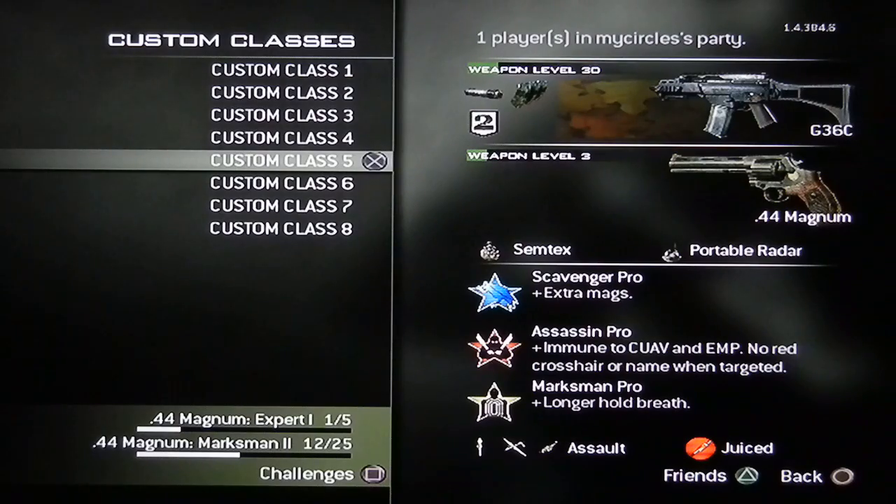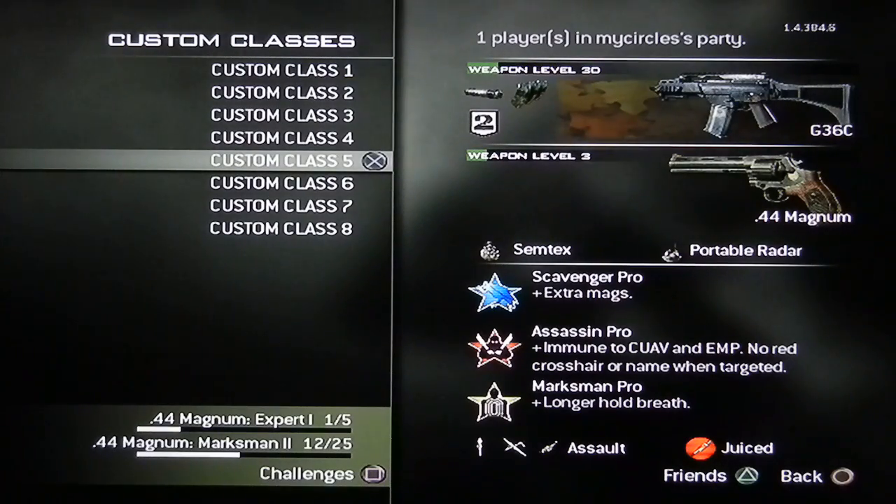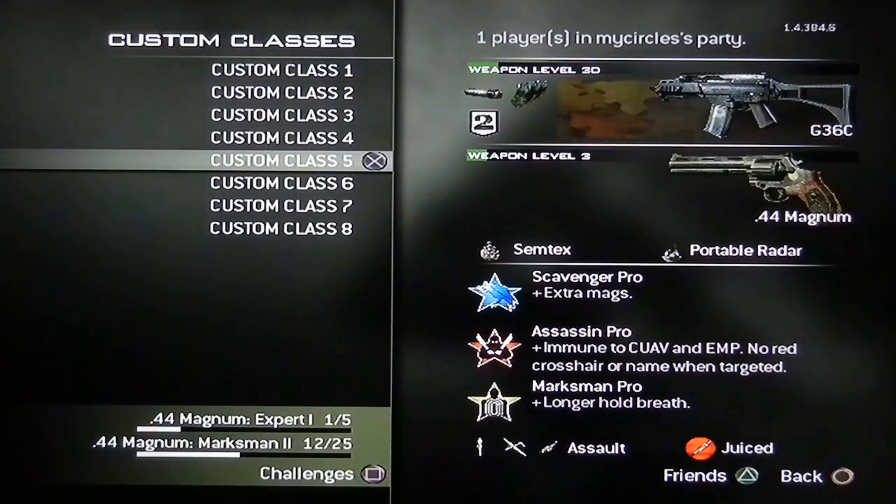44 Magnum — I was trying to get it to a Kimbo, obviously a Kimbo, but I was trying to get it to Tactical Knife. I just haven't used it a lot. This is my try-hard class though — it's really good. I have Pavlo, Reaper, and Predator Missile.